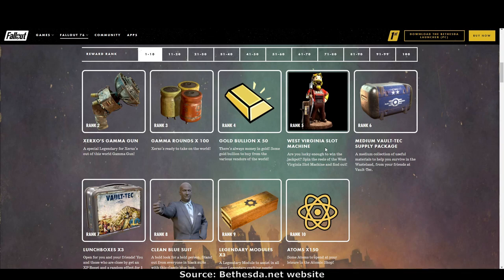Rank 5: the West Virginia slot machine. I heard that when you play it you can win caps, just like a real slot machine — I'm not sure, I haven't seen it working, that's just what I heard. Rank 6: the medium volt tech supply package — we can never have too many scraps, so that's a nice one. Rank 7: three lunch boxes — yay for lunch boxes!